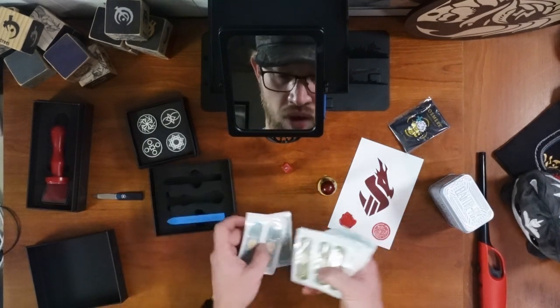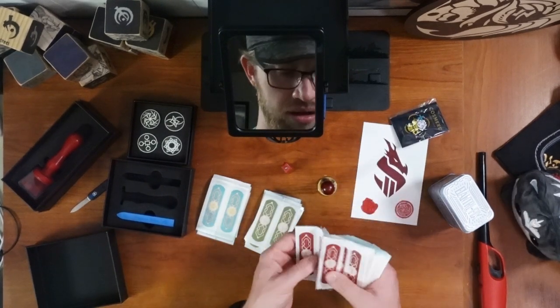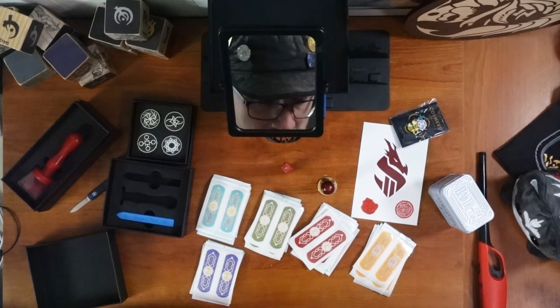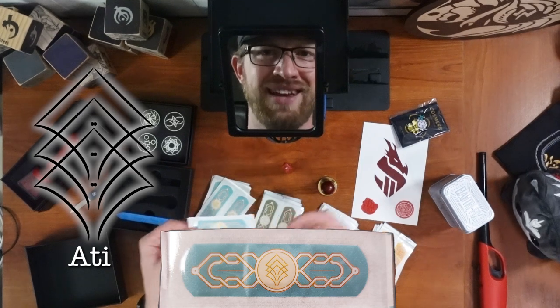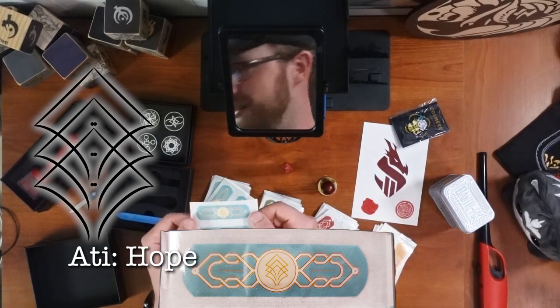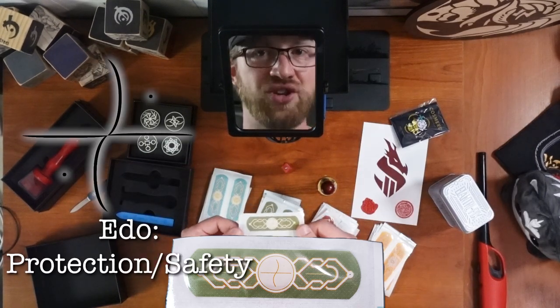So we've got four, I believe, different varieties of bandages — four different colors. Oh, five! And the Aeons on these are Aeon Aetai, which means hope — as in, hope of Elantris. Aeon Edo, which is protection or safety.